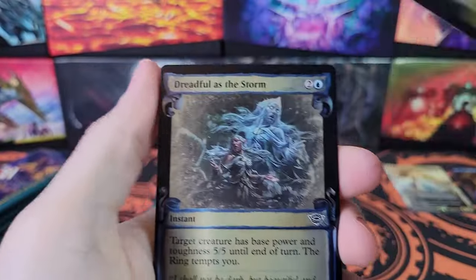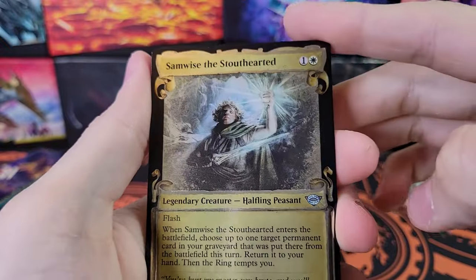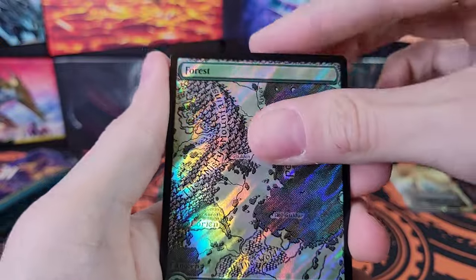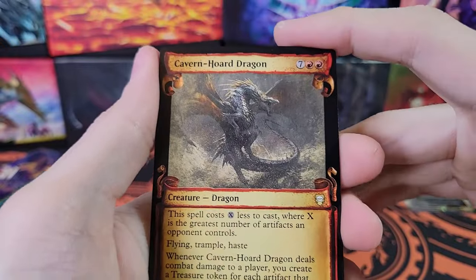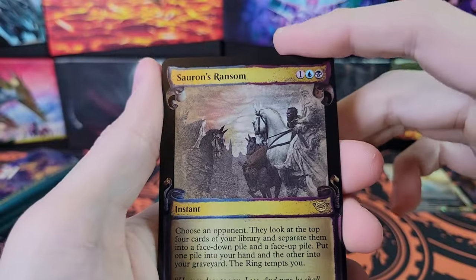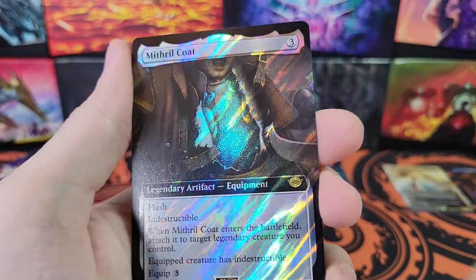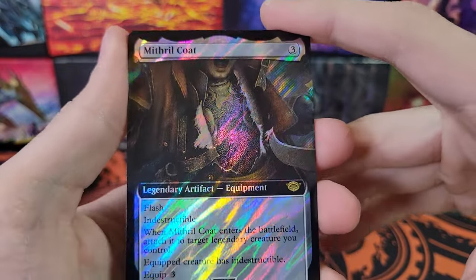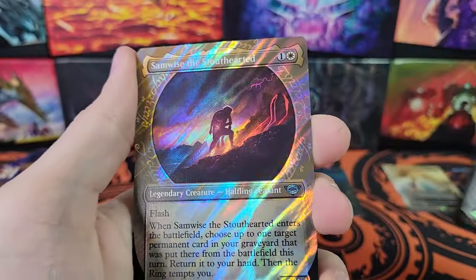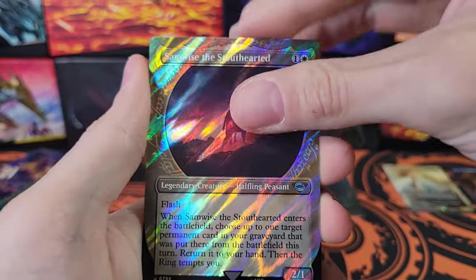Stand-off Sanction. Dreadful as the Storm. Samwise the Stout-Hearted. Quick Beam. Now the good stuff. Cavern Horde Dragon. Sauron's Ransom. Arboreal Alliance. Mithril Coat — very cool. Surge Foil Mithril Coat. Samwise the Stout-Hearted, Showcase Surge.